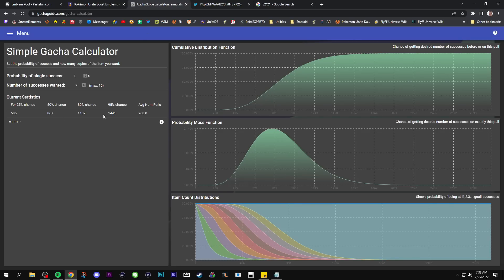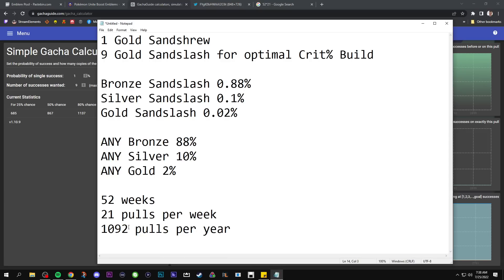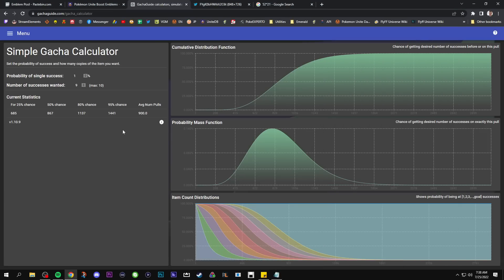After playing for an entire year, there is a chance you fall in the 20th percentile of people who pull. There's about an 80% chance at the number of pulls we're getting per year. That means 20% of people, on average, are not even going to have pulled nine Sandslash emblems. Can you believe that? It's pretty insane.